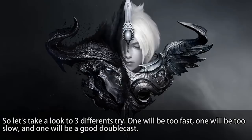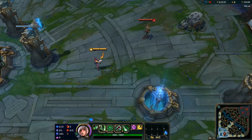So let's take a look at 3 different tries. One will be too fast, one will be too slow, and one will be a good double cast.